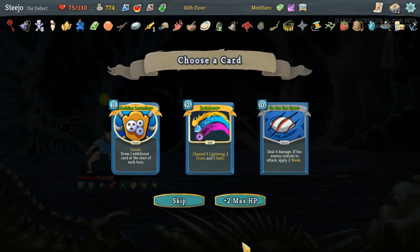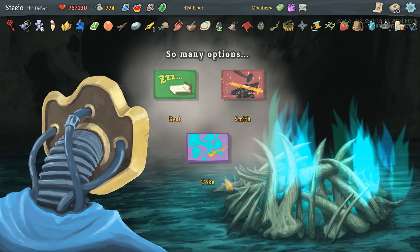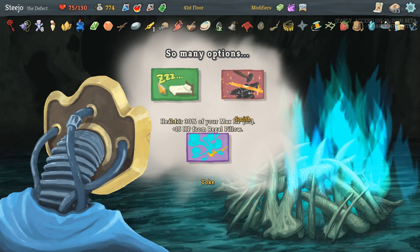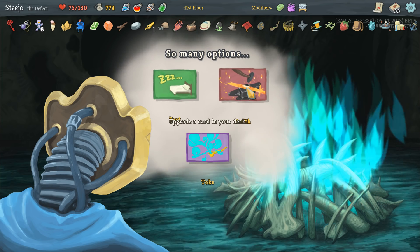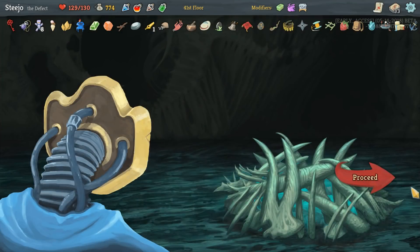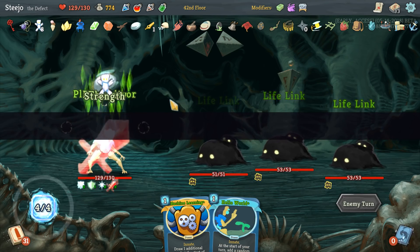We got Anchor - fair one. Yes, give me Machine Learning. Do we rest? Give me 39 HP plus 15 from Regal Pillow, or smith something? No, let's just rest. One Bite and we're up to Runic Dodecahedron.